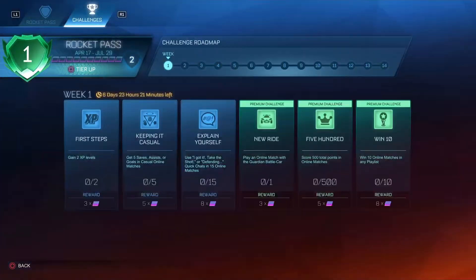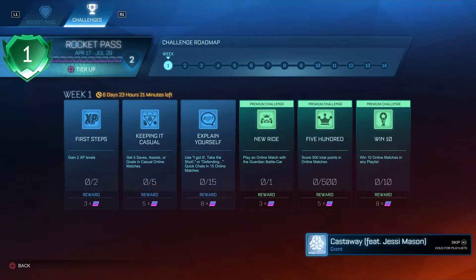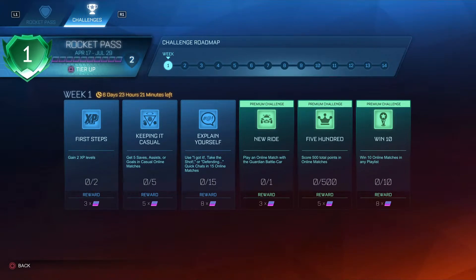And also, some new challenges. So we've got the first steps — gain 2 XP levels. Keeping it casual — get 5 saves or assists through gold in casual online matches. Take the Shot or Defending — use quick chats in 15 online matches. Those are the free challenges. Then we've got the premium challenges: play an online match with the Guardian Battle Car — pretty easy. Score 500 total points in online matches — relatively easy. And win 10 online matches in any playlist — that could take some time, but it's not that hard.